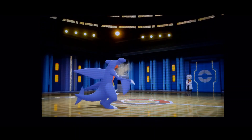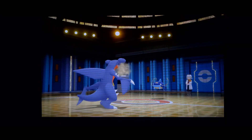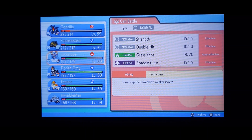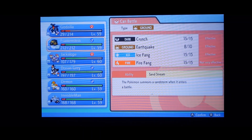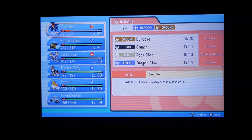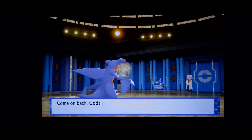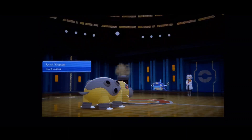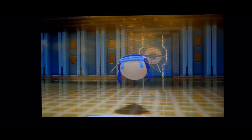Jackalope also hit 60! Into the Whiscash. There's a pretty good chance this thing has an Ice move. If it has an Ice move I cannot take it on with Godzilla — I'm gonna go Frankenstein. Even if he has an Ice move, Frank can take it. I'm basically just seeing what it does right now. There's no good calls — I really wanted Jackalope but I really need to save it.